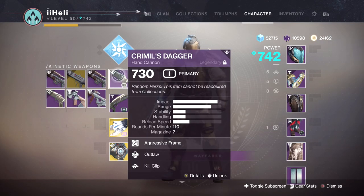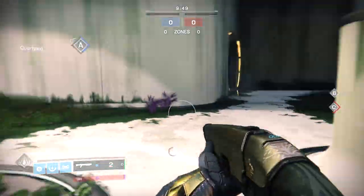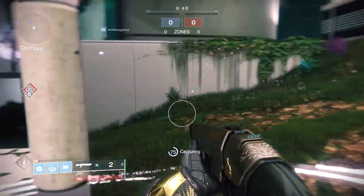We're going to use the Crimal's Dagger for a few games in Crucible now. Kind of curious to see how this works — it's probably going to be very recoil-y but I don't really care. Enough messing around with the hand cannon though. Hope you guys enjoy the gameplay. We're using the Slug Shotgun, so hopefully I can show you guys some cool shots.